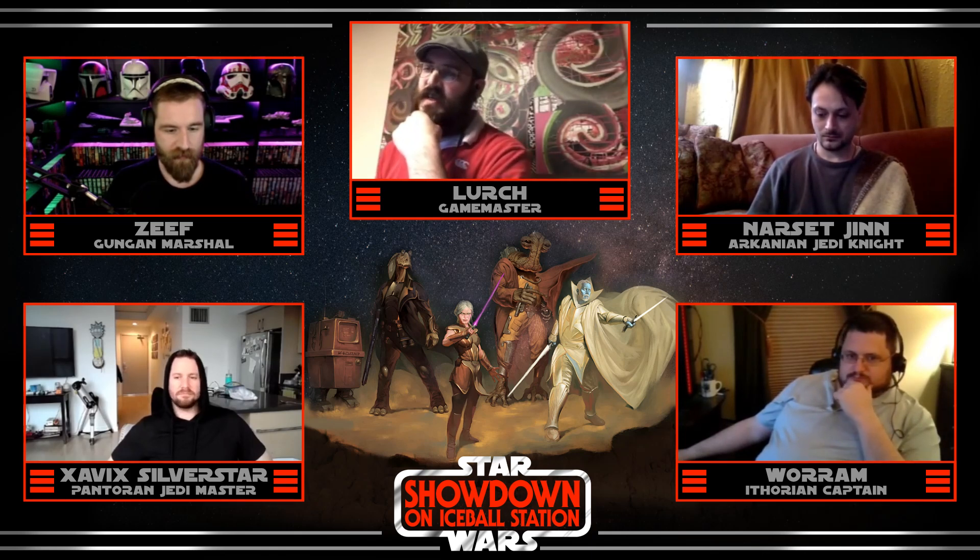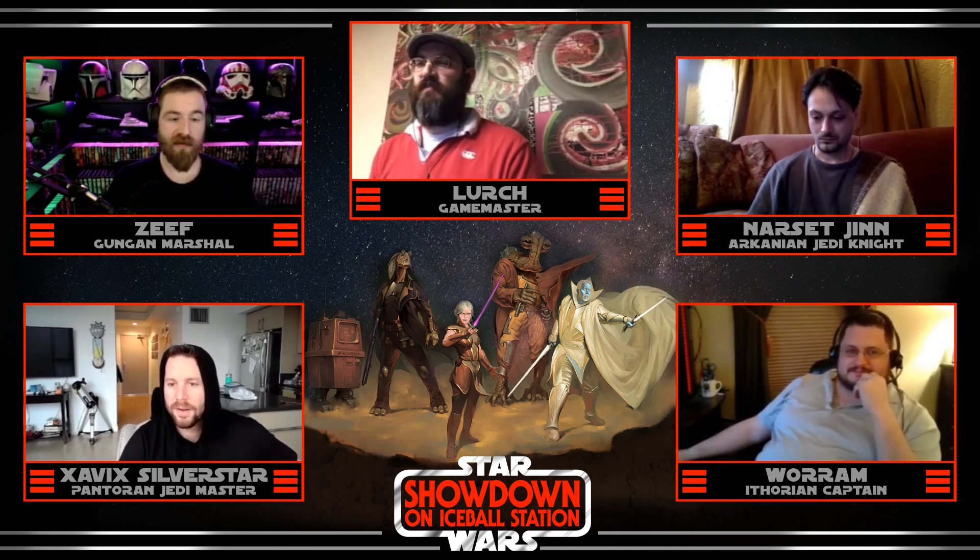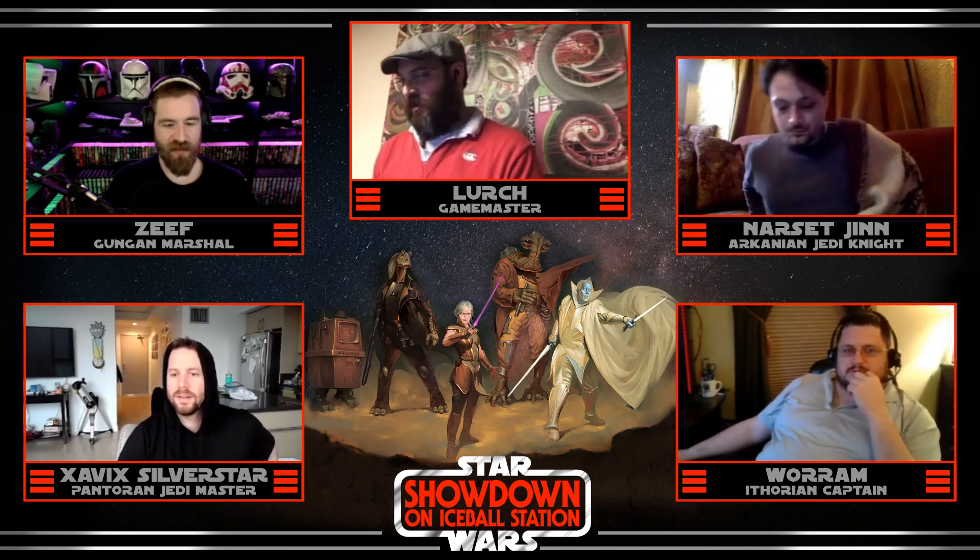Zavik sets up his entrance: his lightsaber floats out to the side via the Force, rises to the hull, then ignites and cuts a hole large enough for Warrum and the rest of the team to pass through. The GM confirms this is just a flourish — no check needed — and that it'll trigger initiative rolls for everyone. One player appreciates the stylistic flavor of having their character do things with a certain personal flair.